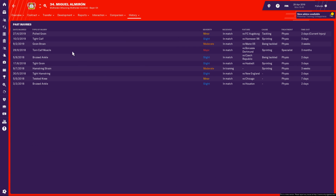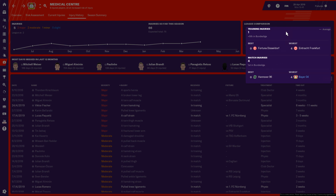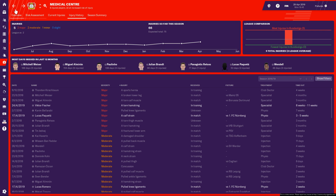Almiron and injuries — name a more iconic duo. It's been pretty unfortunate. You can see the players who have been missing game time: Fischer with five injuries, and Almiron with nine injuries — he's been out for 154 days in the last 12 months. Elsewhere, Paulino and Julian Brandt are right up there too. We've missed a lot of key players this year, and we do have the most injuries in the league at the moment. Five currently out. I guess it could be worse, but unfortunately they've been in a lot of similar positions.